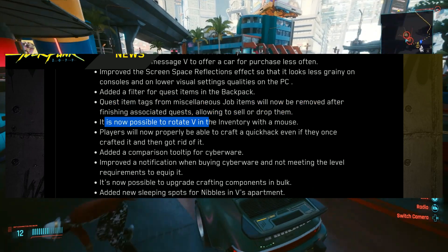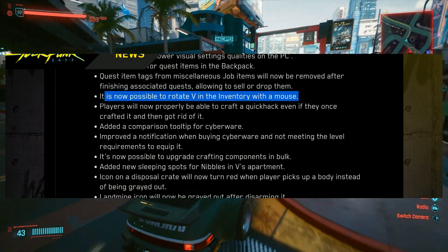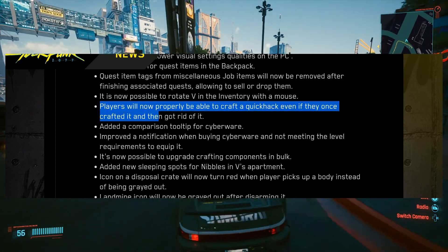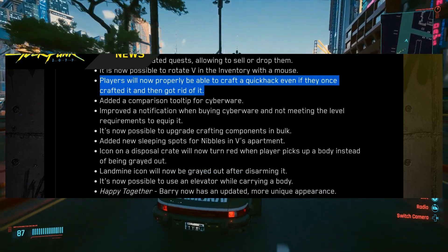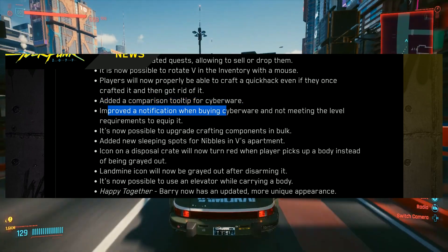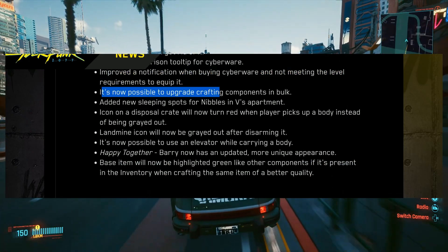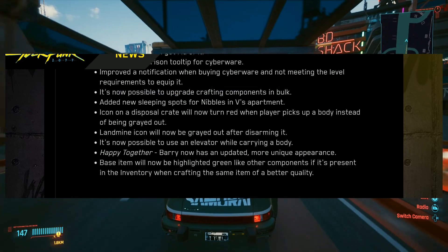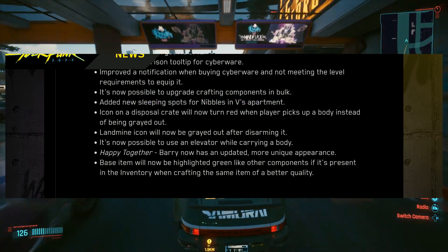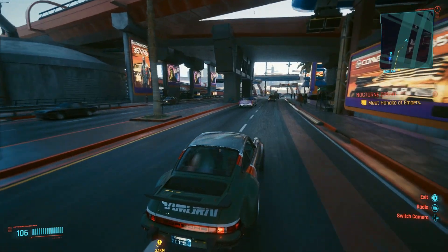Quest item tags from miscellaneous job items will now be removed after finishing associated quests, allowing you to sell or drop them. It is now possible to rotate V in the inventory with the mouse. Players will now properly be able to craft a quick hack even if they once crafted it and then got rid of it. Added a comparison tooltip for cyberware, and improved a notification when buying cyberware and not meeting the level requirements to equip it. It's now possible to upgrade crafting components in bulk. Added new sleeping spots for Nibbles in V's apartment — they're also adding animations for the cat.